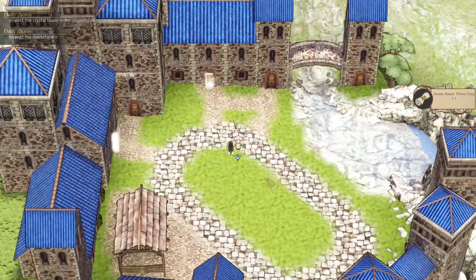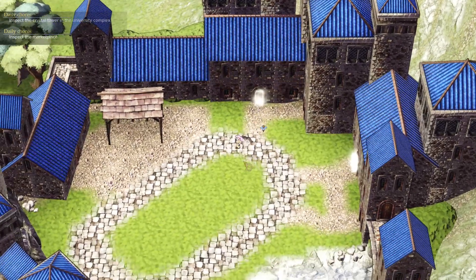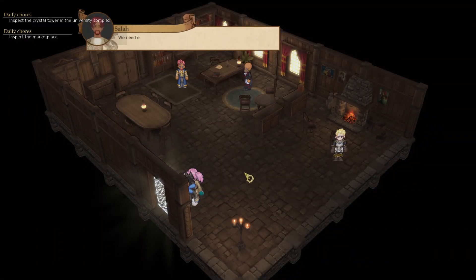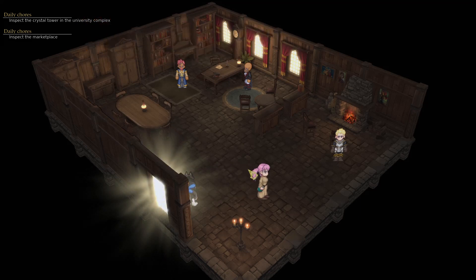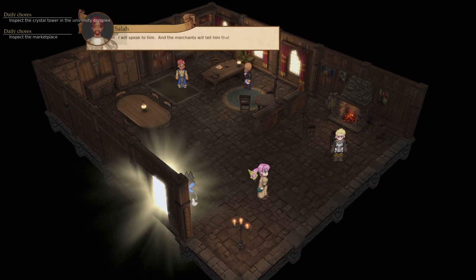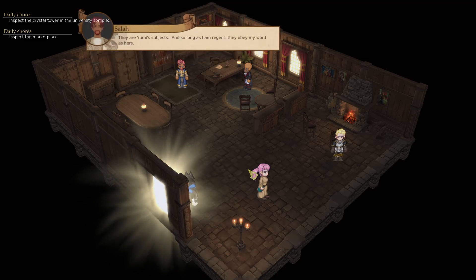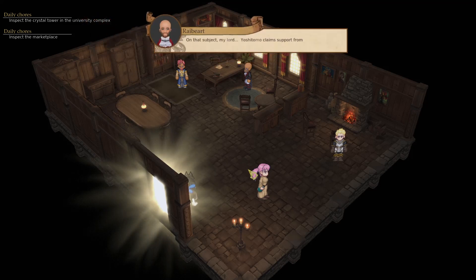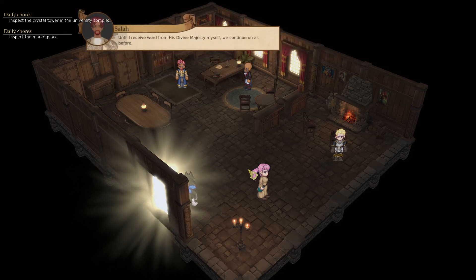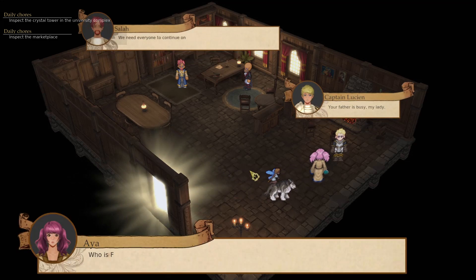We're going to go to the Crystal Tower. If you notice, the characters kind of drop into the world every time the map loads in. It's a little unsettling for me, but you do get used to it. I think it was made in Unreal Engine — you can have a 2D transparent panel with pixels animating on it, and they spawn it in and have it drop down onto the floor.